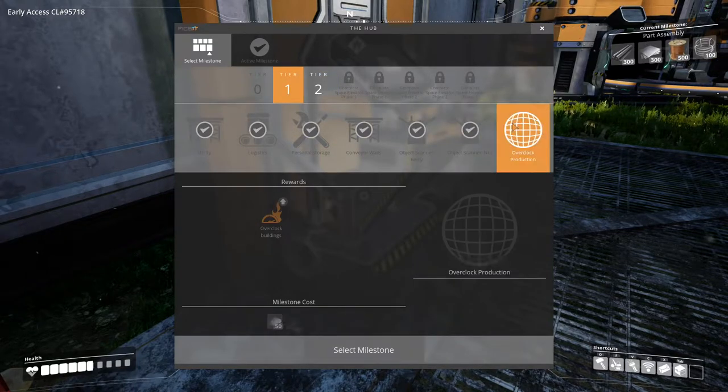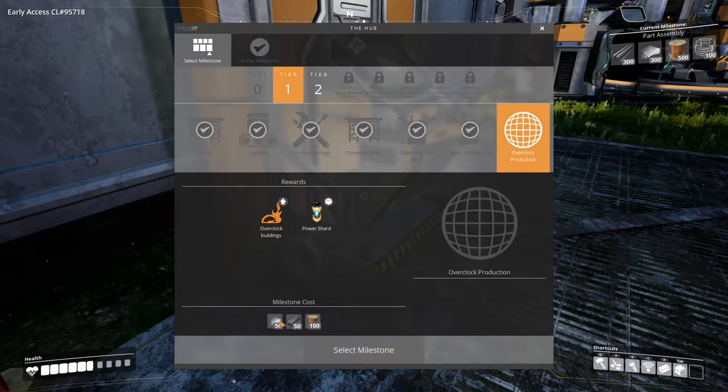The crystals on this slug can be harvested and converted into a power shard that functions with current fix-it technology. Several buildings would be capable of performing over 100% capacity if infused. The derived blueprint is now accessible in hub tier 1. Let's do overclock production.